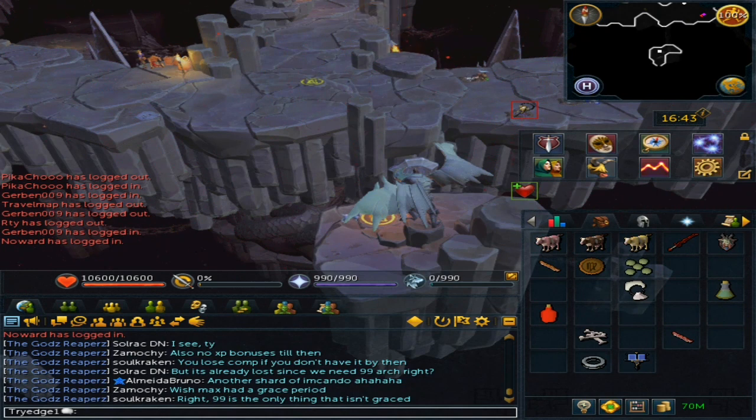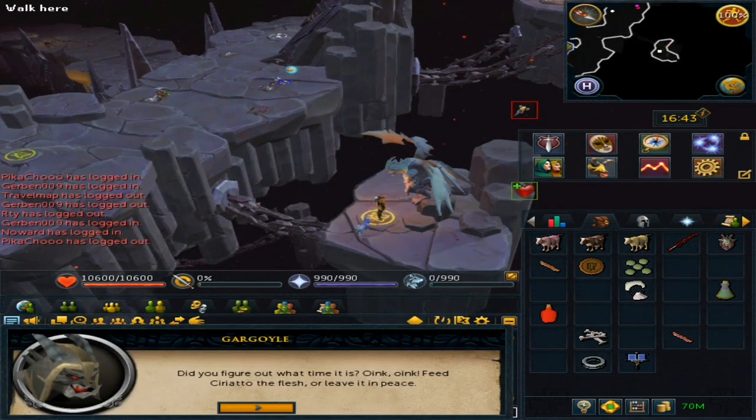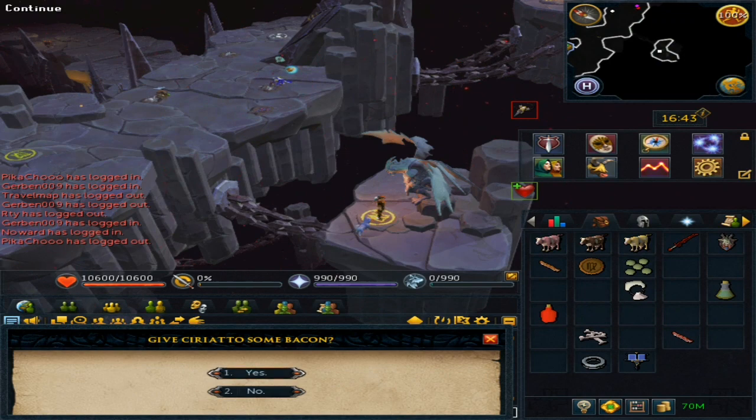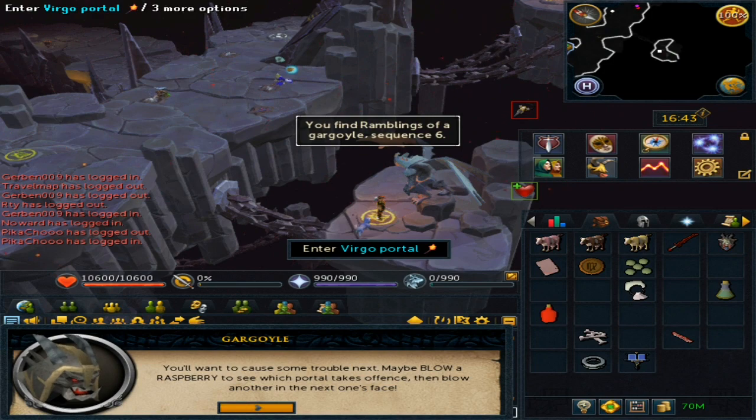You will automatically be at the Gargoyle. From here, you will need to use the items in your inventory. For this one, interact with him and give him the Bacon. This will complete one of the encounters.